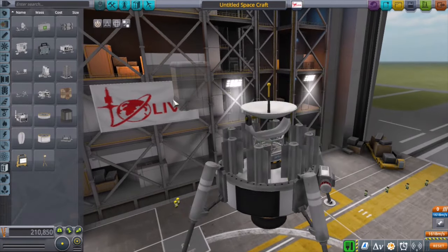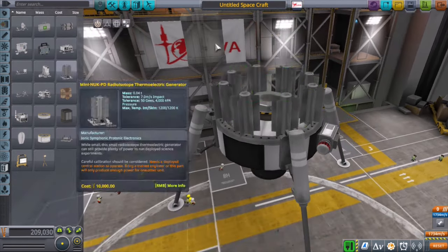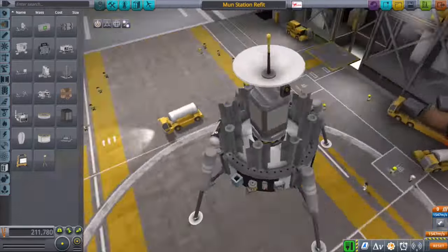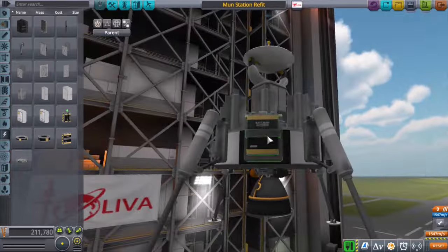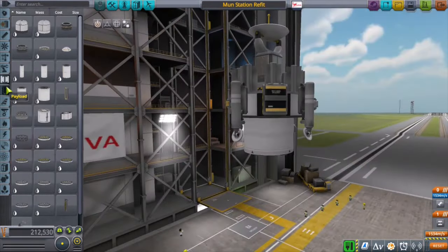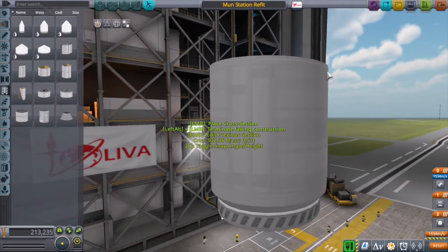I'm not sure why I'm adding the science experiments — maybe I forgot to add them to the station itself. So this is going to be a little resupply refit, I guess we'll call it, because it's not technically supplies — I'm correcting a design flaw in the station itself. I'm just going to fast forward through the launch and get over to the surface of the Mun to get these installed and see how well the station performs.